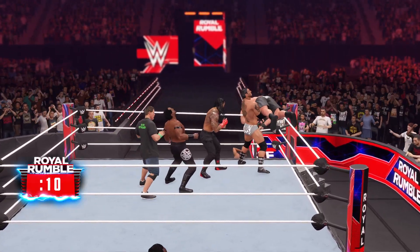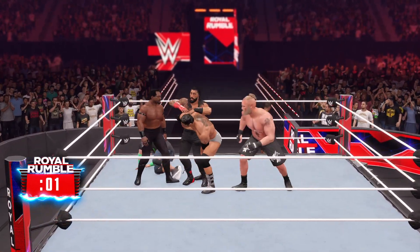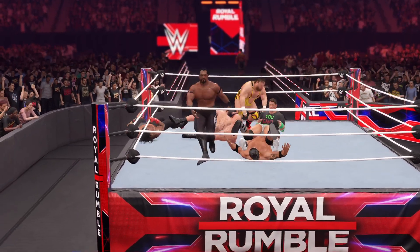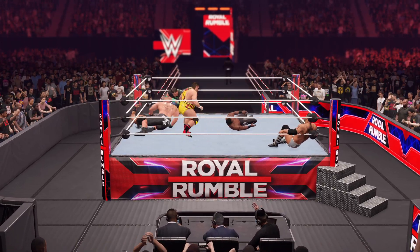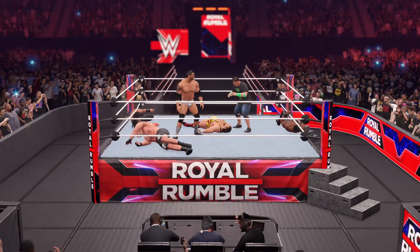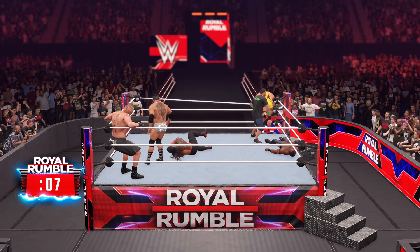Grayson Miller has been eliminated. Otis ready to make an impact in this rumble. Driven down. Cena going wrong — wow! Sunset flip powerbomb! John Cena looking to end this — Cena with an Attitude Adjustment. In the corner he goes — a permanently placed target. Get ready, lucky 13.